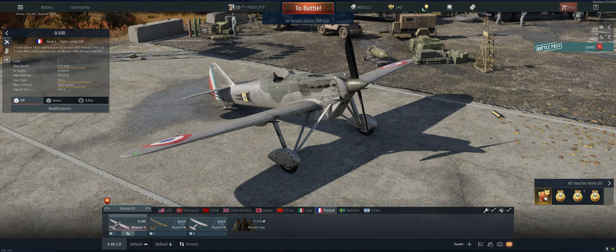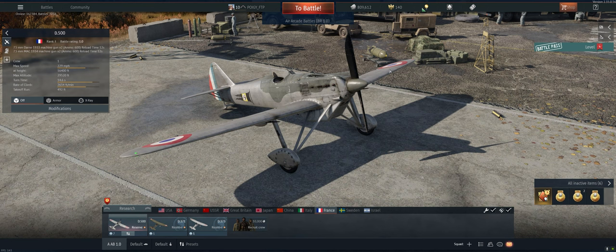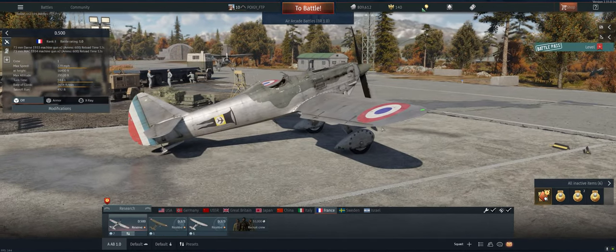Hey guys, welcome back to the channel. Poigie here getting ready to take out the D500, French 1.0 aircraft. Gotta say, so far I really like it, especially the guns — they hit hard for 1.0. If you look at the one-second burst mass, it's 0.88 kilograms per second. That's really good for reserve.